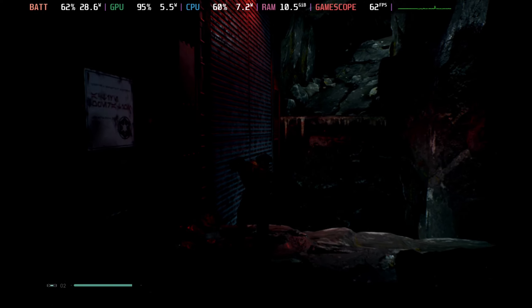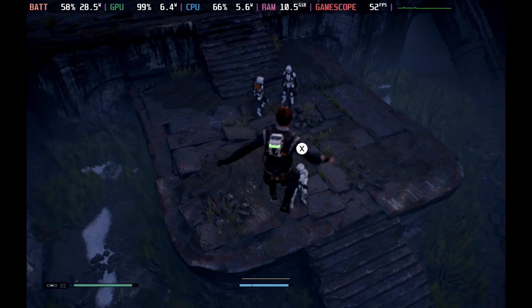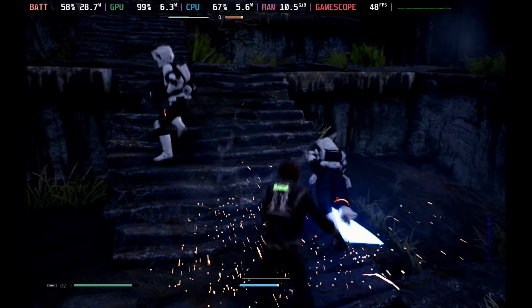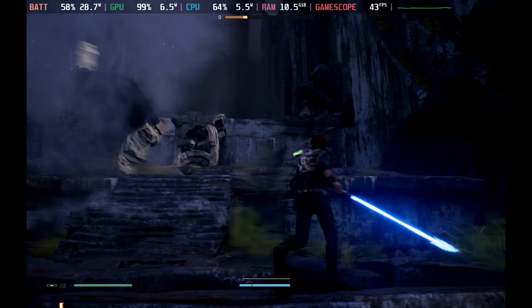If you're worried about battery life, 40fps will give you around an extra 20 to 30 minutes, though it's not a massive gain in the grand scheme of things. With Fallen Order holding between 40 and 60fps depending on the scene, it will be interesting to see just how well Jedi Survivor plays on the Steam Deck.